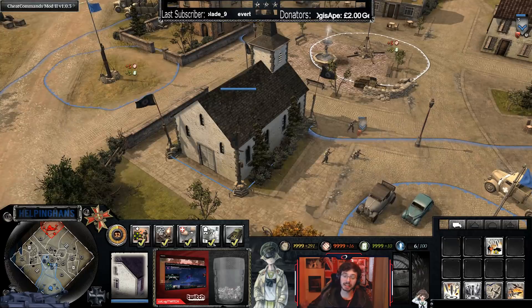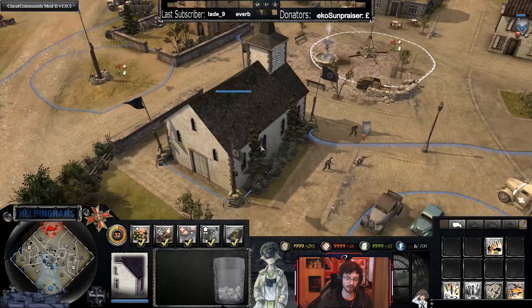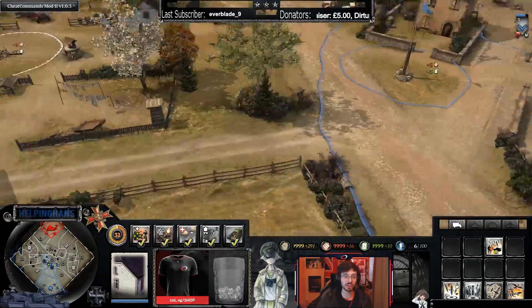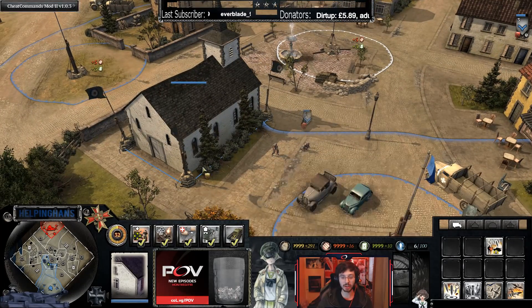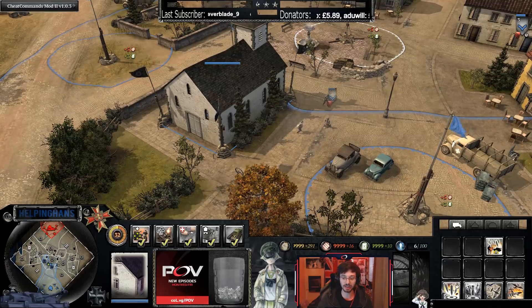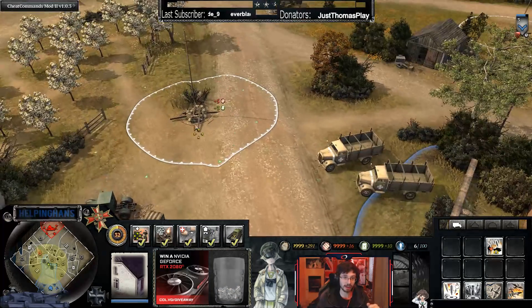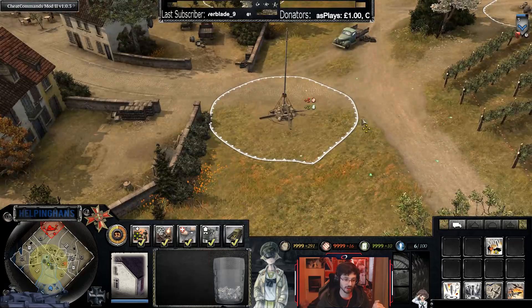I recommend placing the Forward Observation Post on a stone structure with a lot of HP. The church is ideal because stone churches have the most HP of any building in the game. On this map specifically, this church is the strongest building. You also want a really good spot — this house here is great because it dominates a good portion of the map, probably covering around 50% of it. You can hit both cutoff points with artillery and abilities from here.